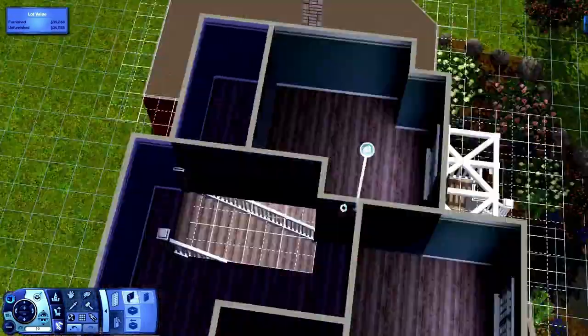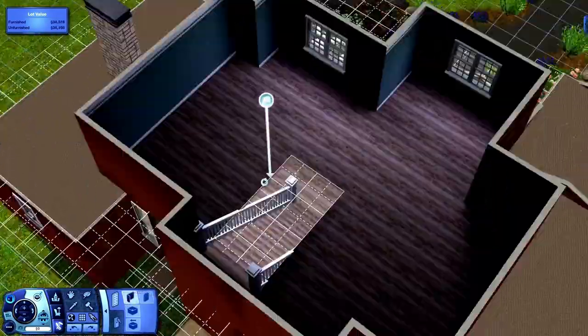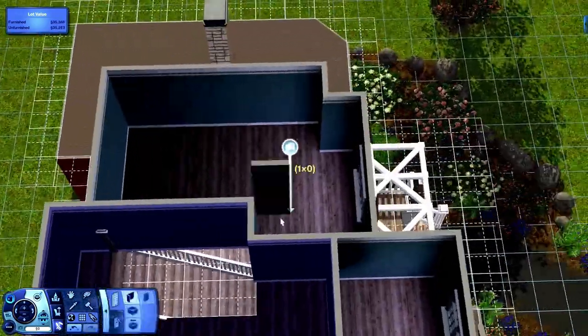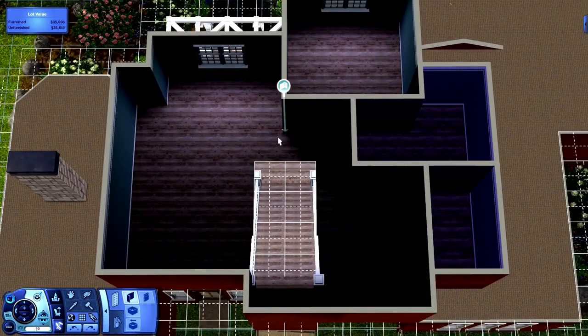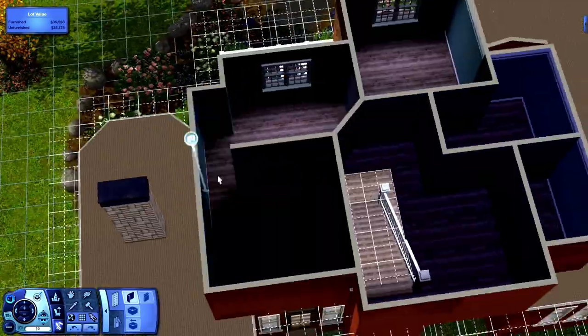I'm going kind of fast — I should have slowed this down a little bit. But you can see the room on the left — that's the master bedroom. It looks so weird. I sectioned it off at first, but then later in the video when we're decorating, I take the section away and it's so huge.